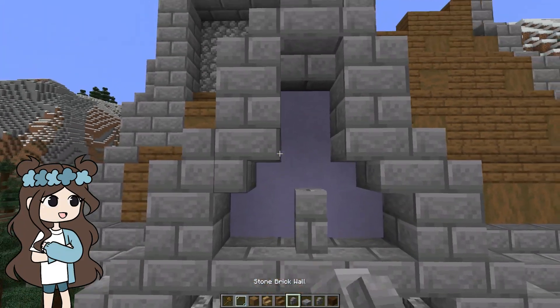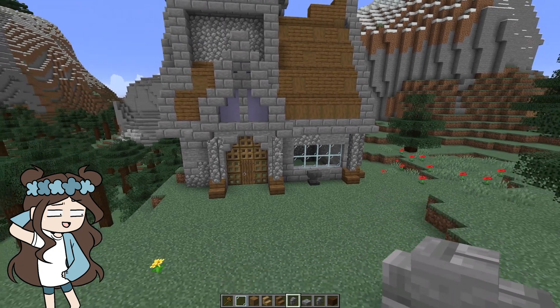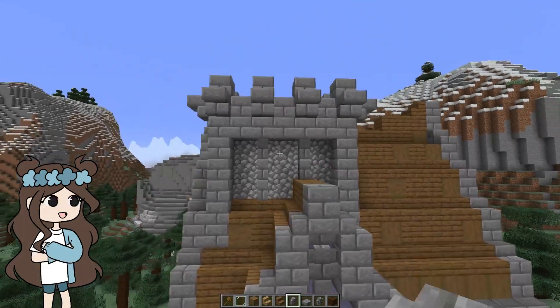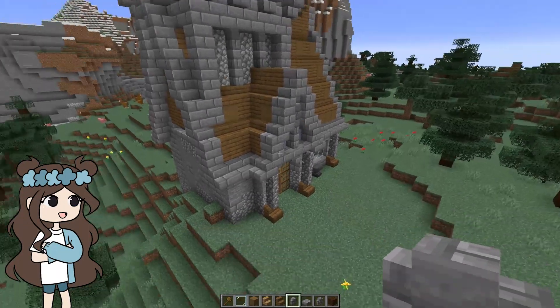There are so many things in Minecraft that they've introduced that I have no idea about. Like, I didn't even know that I had stone brick walls, and I don't want to know when they introduced them because it's just going to make me feel worse. That looks cool! Let's do that on the other side — these things look awesome. I'm glad I don't have to only make them out of cobblestone anymore.